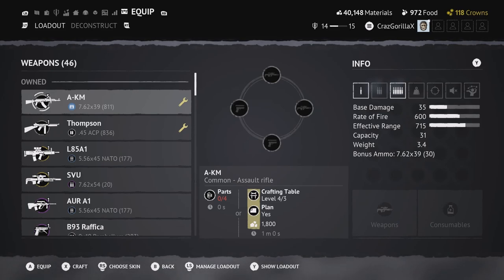Another thing to note is there's a certain time limit. If you have the weapon plan, as it says right here, it will take one minute to craft. But if you have the weapon parts, it will be instant.